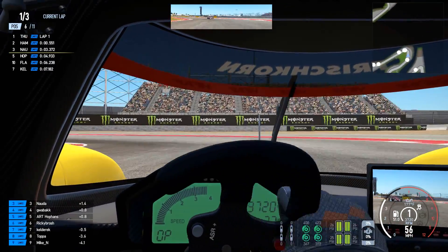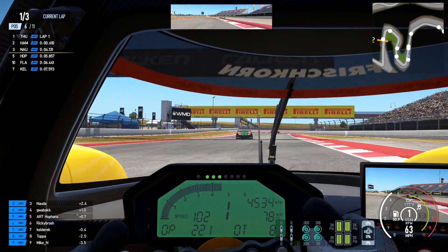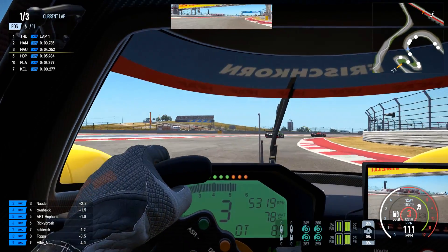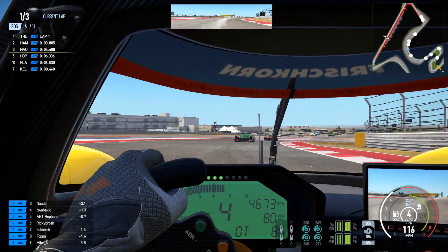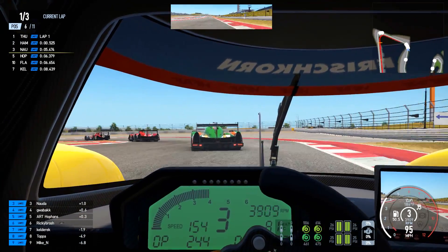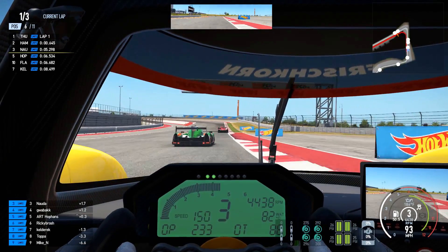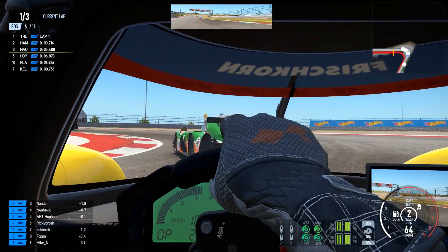The gap behind is now 0.6. Most of the other drivers are driving the Elysée, which are the 2016 spec LMP2 cars, which don't have this 80s style display in the car. Kind of like those better. It's always fun to try new cars, I guess.